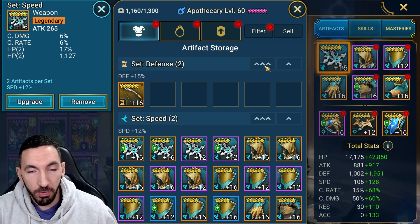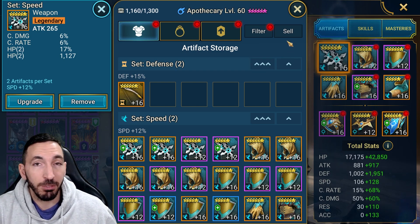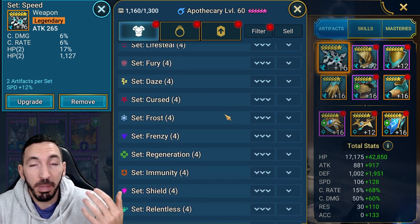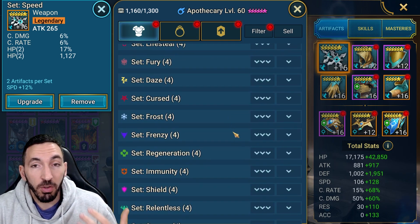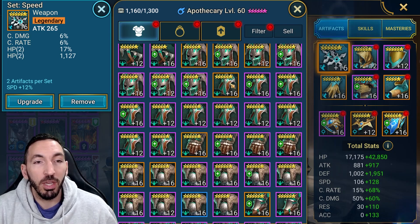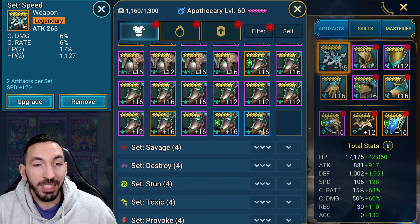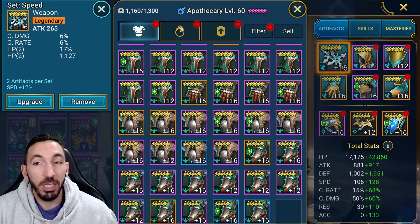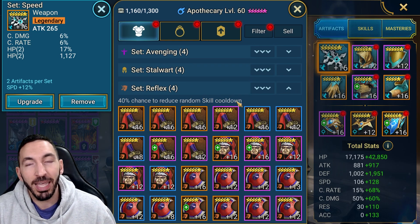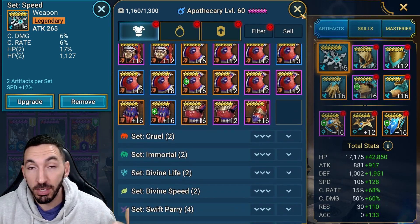The whole point of his gear is to give him as much speed as possible, since he boosts and provides the speed buff to your allies. Speed sets and divine speed sets are great. Any set works as long as it has double or triple rolled speed substats. You need speed boots. If you're lucky, a relentless set goes a long way — you'll notice how strong he is — but relentless is not easy to get.